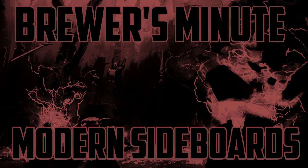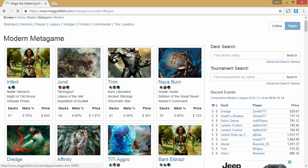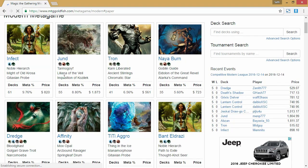Before getting to sideboarding specifically, we need to talk a little bit about the metagame. As you can see, I have the modern metagame page pulled up here, and what we're looking for are the percentages. What stands out in modern is that Infect is the most played deck, and it's not quite 10 percent of the format. That means if you go to a GP, you're going to play against Infect approximately 1.5 times in a 15-round tournament.